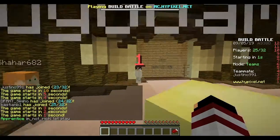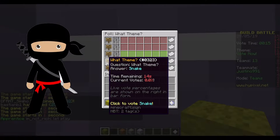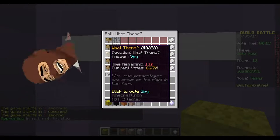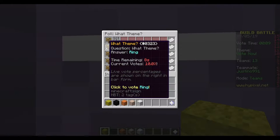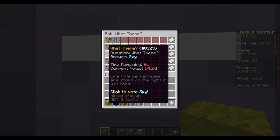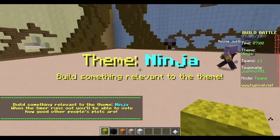So basically in Build Battle you just... what should we do? Ninja, snake, spy, ring, skydiver — which one do you want to do? Ninja. Ninja? Yeah, I'll vote for ninja. Okay, I'll vote for ninja too. Huzzah.